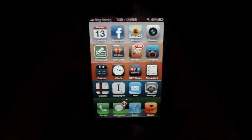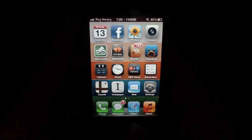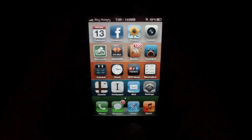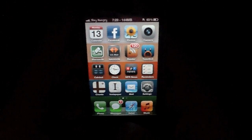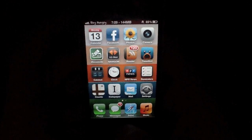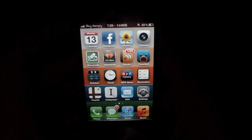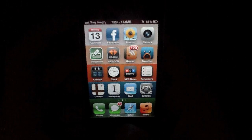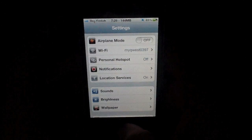Hey everybody, Andrew here from iMore. In this video we're going to demonstrate a jailbreak modification called Zeppelin. It's a great little extension that allows you to change the carrier logo in the upper left corner on the status bar. You'll notice that my carrier is AT&T, but it doesn't say AT&T up there — it says Stay Hungry, and if I open up any app it will say Stay Foolish.